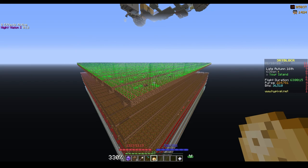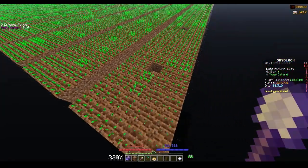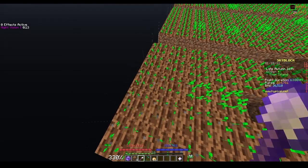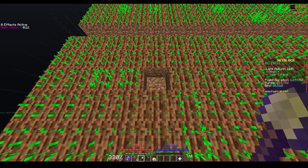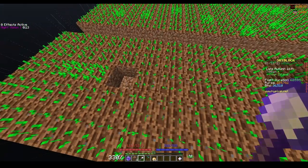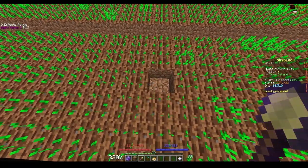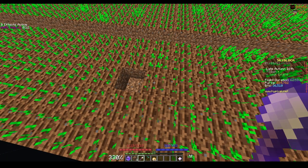After you have placed all the seeds for your farm, grab your shovel and go to the edge of one of these rows and count four blocks, then dig a block — this is where the water is going to be. Then count eight blocks and dig again. Continue this pattern all the way down the row.